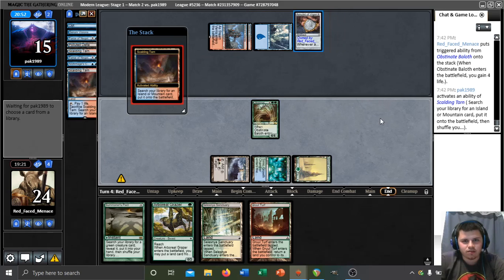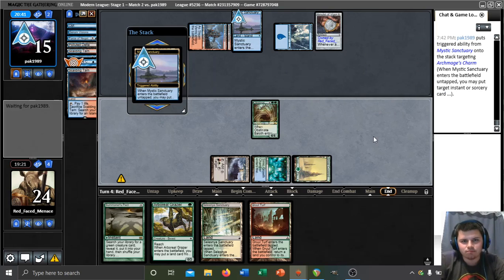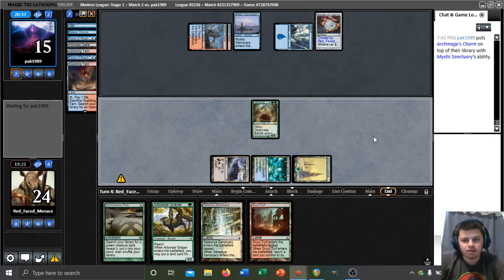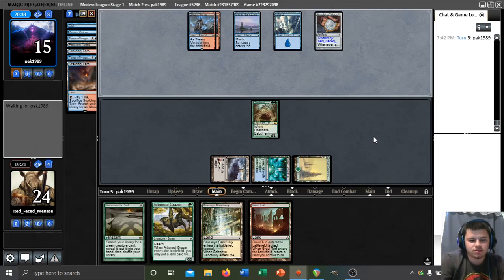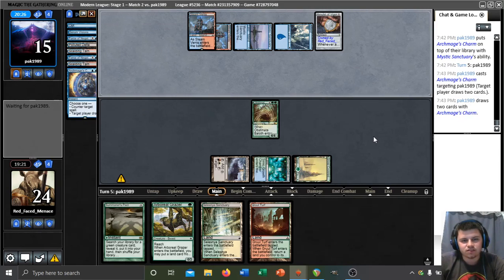I wonder how much work a single Obstinate Baloth can do against them — I guess they're just trying to survive long enough to Through the Breach us. Mystic Sanctuary putting Archmage's Charm on top. Maybe an end-of-turn Opt to get it back immediately — no, just drawing it. Archmage's Charm doesn't really help them against our Obstinate Baloth at the moment. I'll draw two cards — I guess they're trying to hit land drops and find their combo pieces. I'm going to assume they're on Through the Breach, because that's the only reason they'd be gunning so hard for fifth land. Magmatic Sinkhole — not one you see every day.